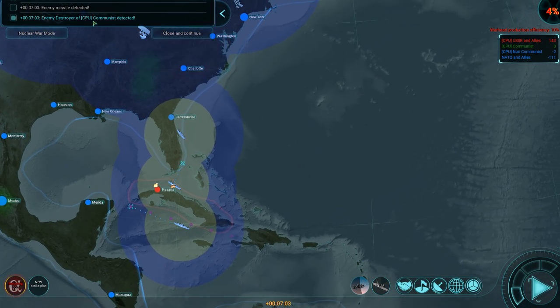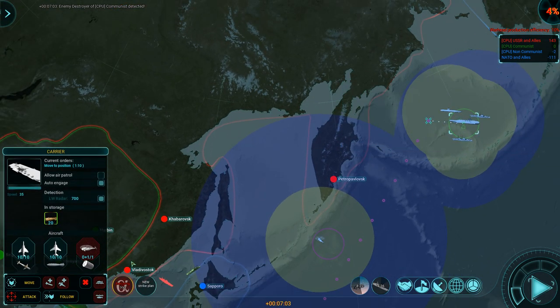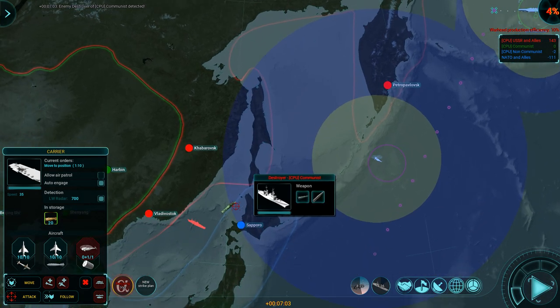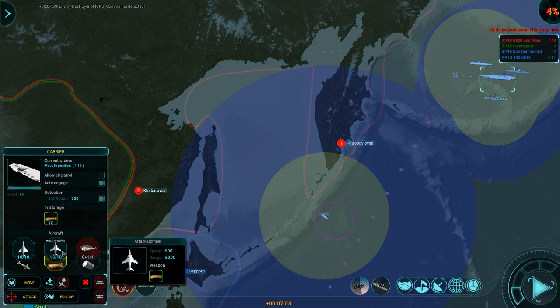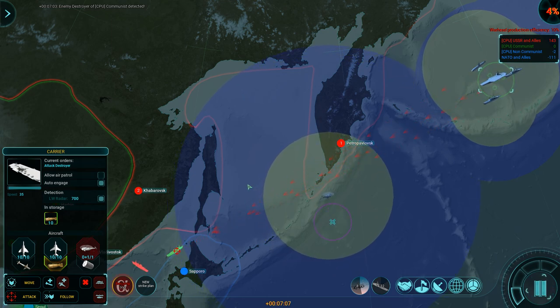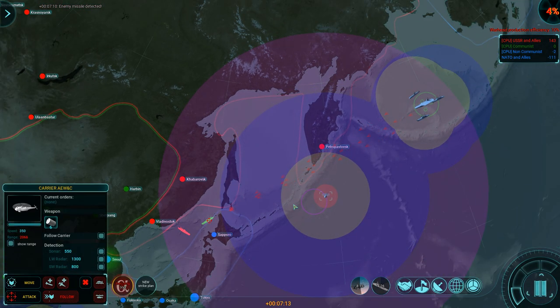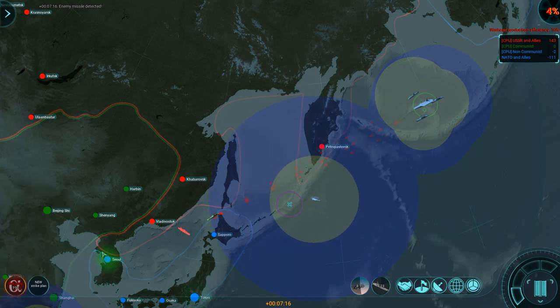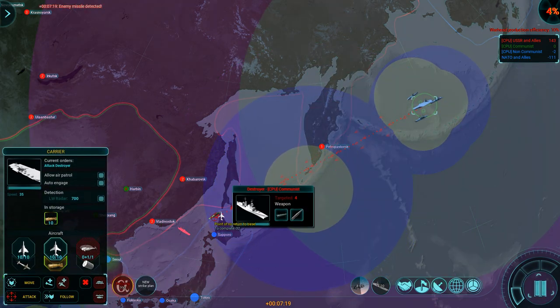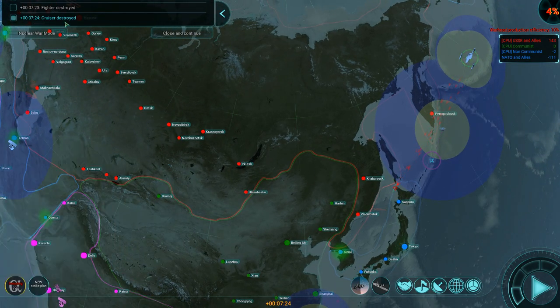Not nuclear war mode yet. Enemy destroyer — I really don't want to hit him with bombs. I do have a couple of nuclear bombs in storage — that would definitely kill it. Can we get that far? Yes, we can. Allow air patrol. This early warning asset is very useful. How far can these jets fly? Point of no return — we can fly to there. We need to get a bit closer.